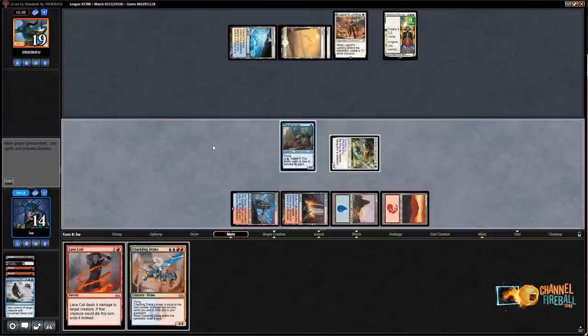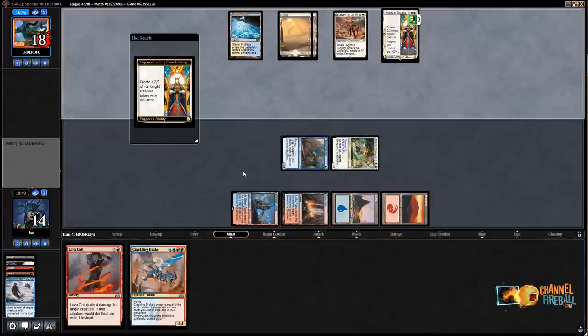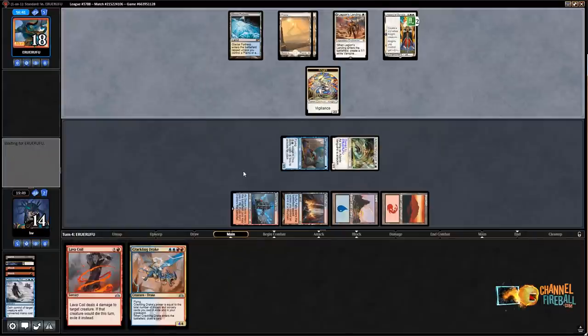If I draw a land I could go Lava Coil plus level up Terramander and attack for eight. Could also just play a Crackling Drake — I'm at fourteen so I have some room for error. Shock doesn't have a great match against History of Benalia but it takes a lot of the punch away — you don't take two this turn, I don't take six next turn. Even though they get an advantage in that exchange overall, it's not as bad as it could be. They're in the tank — usually when white weenie has to make a tough decision it's because of Convoke, which really stretches your sequencing.